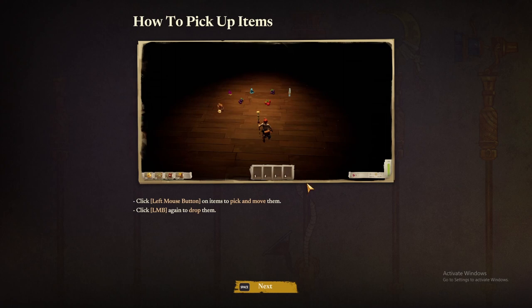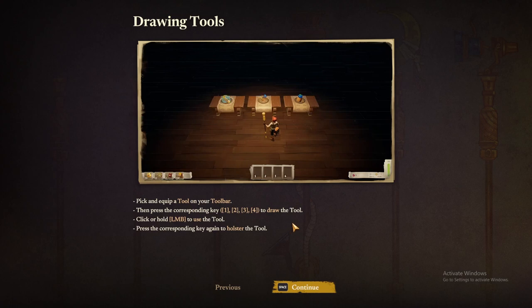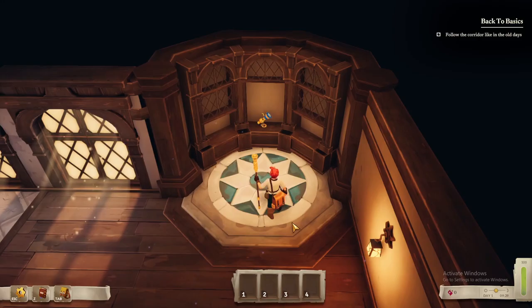Let's investigate. How to pick up items: click left mouse button on items to pick up and move them, click again to drop them. Pick up and equip a tool on your toolbar, then press the corresponding key — one, two, three, four — to draw the tool. Click or hold left mouse button to use the tool. Press the corresponding key again to holster.